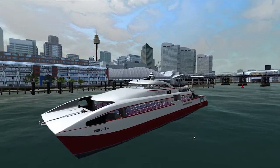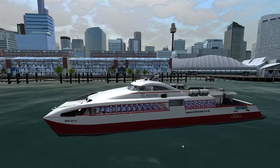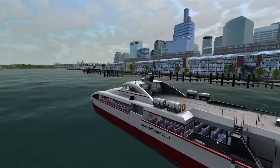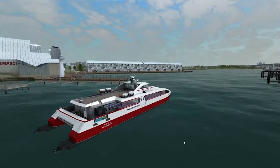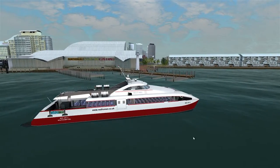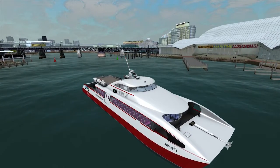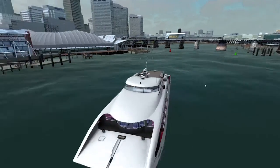We're starting with the Red Jet 4, which is a fast catamaran ferry from the UK. It's based in Southampton, yet for some reason we're in Sydney Harbour — because given I'm Australian, I decided to pick an Australian port. We're outside the National Maritime Museum which has the Endeavour and a bunch of other ships that aren't rendered in this game. Fun fact: I have walked across this bridge so I know where that is.